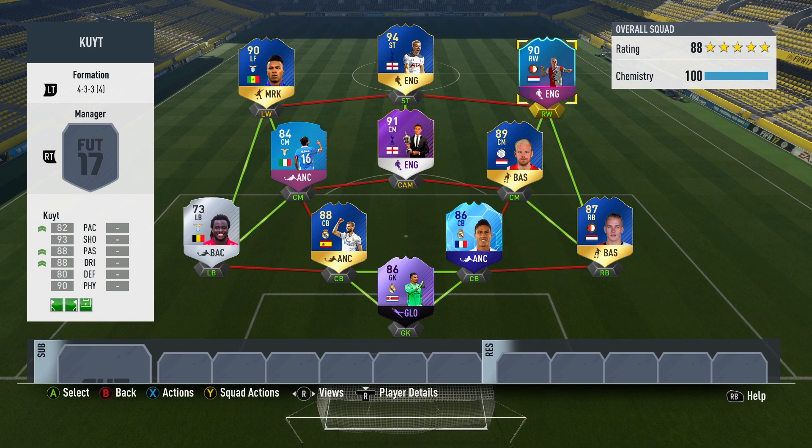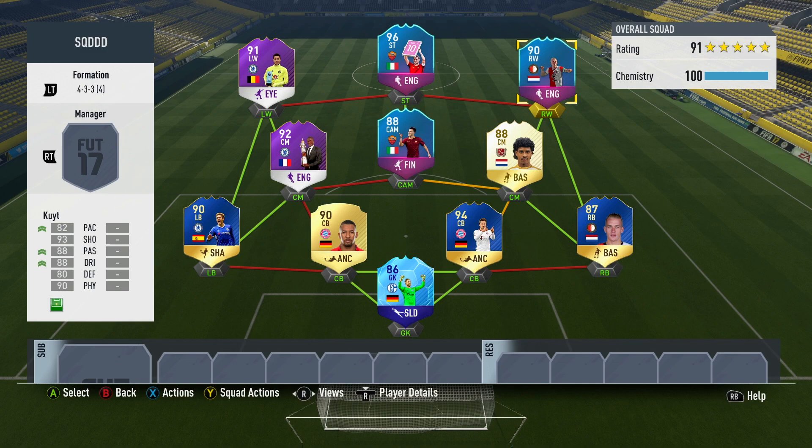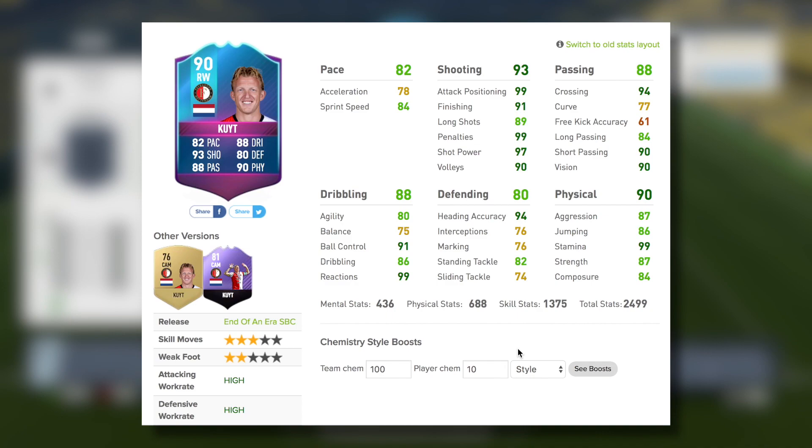The good thing about Team of the Season and stuff is that we have a plethora of amazing Dutch players to link this guy to. You're not going to struggle to link him up to good players on this game because there are lots of legend options and Dutch Team of the Season players you can definitely link him to. This is the main squad that I used him in — he's a right winger in a 4-3-3, and also features premium SBC El Shurawe and End of an Era Totti as well. A bit of a mega squad if I do say so myself.